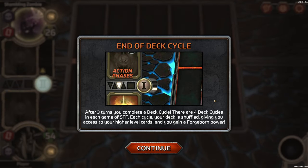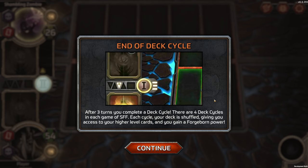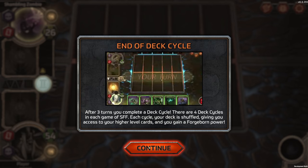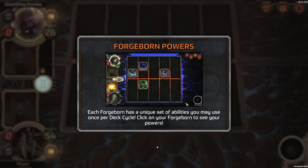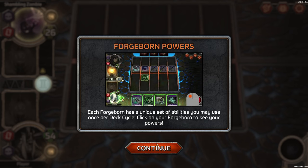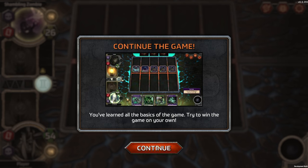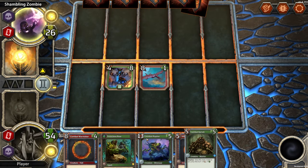End of deck cycle. After three turns, you complete a deck cycle. There are four deck cycles in each game of SoulForge Fusion. Each cycle, your deck is shuffled giving you access to your higher level cards, and you gain a Forgeborn power. Each Forgeborn has a unique set of abilities you may use once per deck cycle. You've learned all the basics of the game — try to win the game on your own.